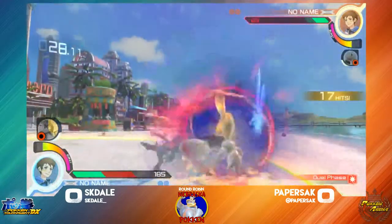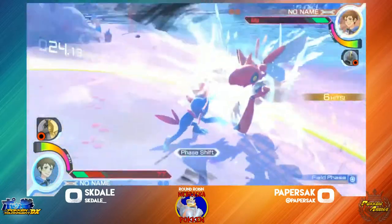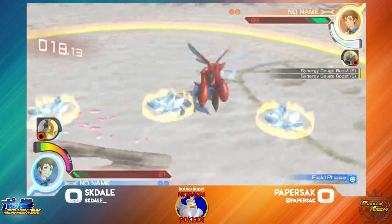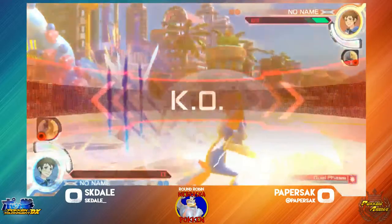Dragonite is going to land, allowing Paper to confirm that knockoff. Gets a grab, throws it back into the field. Extra wall splat damage, putting the HP in her favor. And able to land that grab for the kill. Paper is gonna take round one.